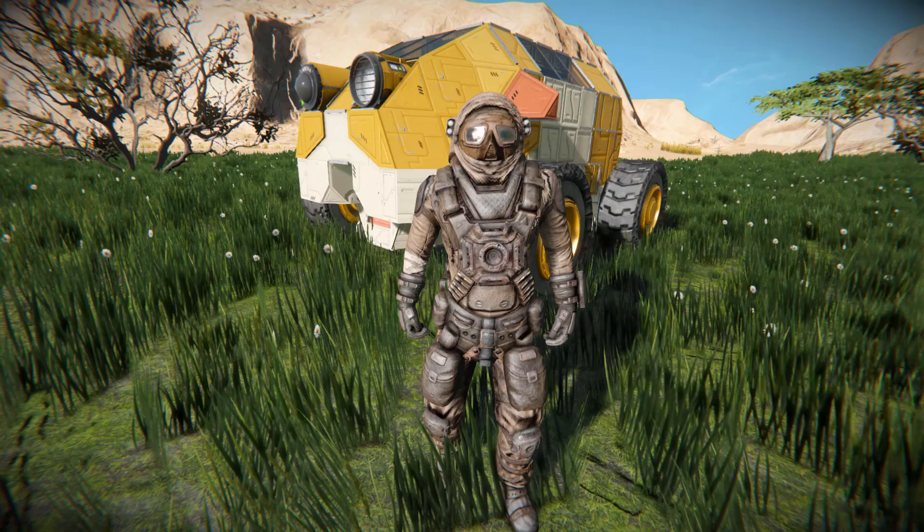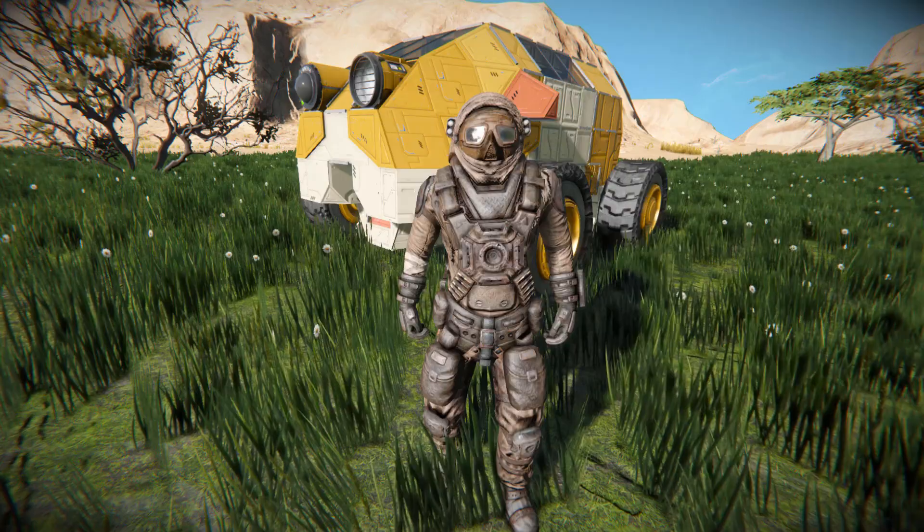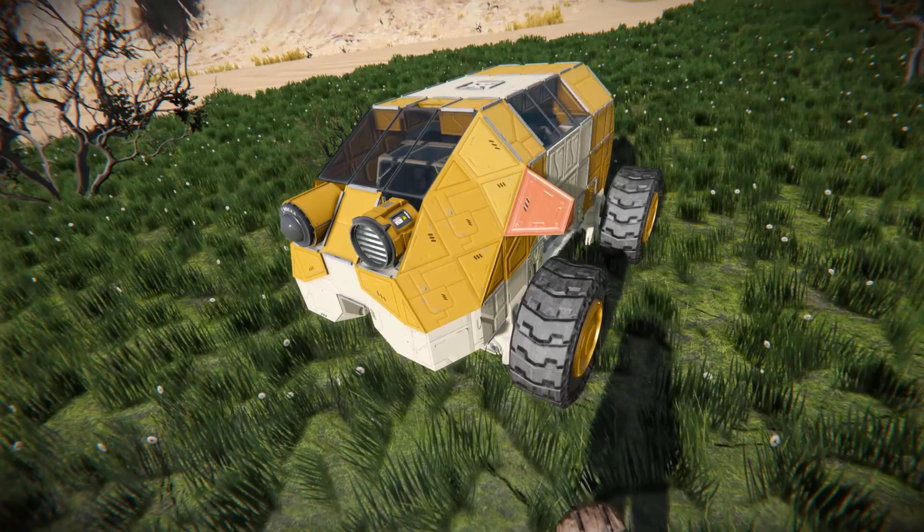Hello and welcome back to another Space Engineers Showcase video. In today's video, we're looking at another small block non-combat vehicle, and this one is called the Immortal Car, which is this lovely thing right here.